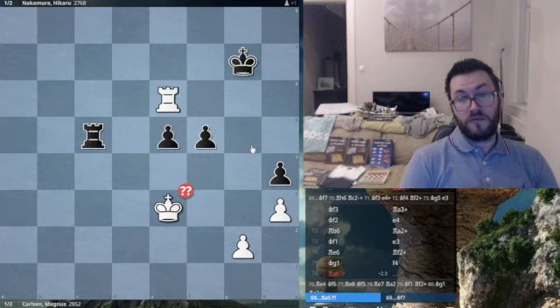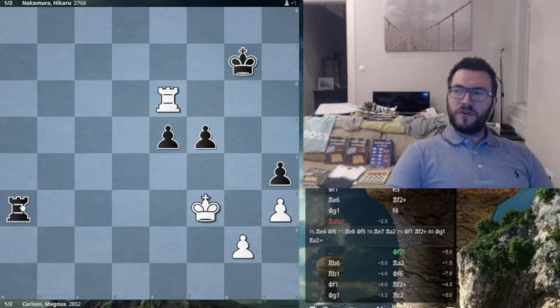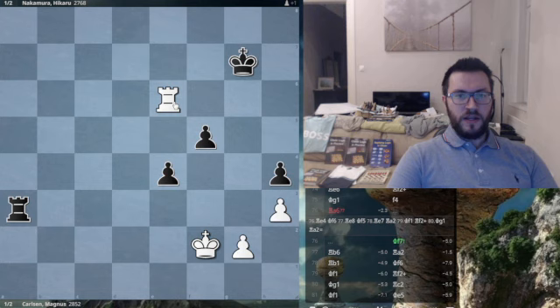Rook a5 was played, so he gives him an opportunity. The king comes back over, king to f3. Rook a3 check, king f2, e4 — the pawn moves forward. Notice that Carlsen's doing totally fine — he's got the king cut off. So he goes rook to b6, and there's another important concept here: he wants the maximum checking distance so that he can check black's king if he ever needs to.